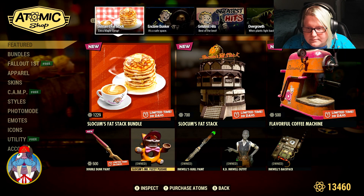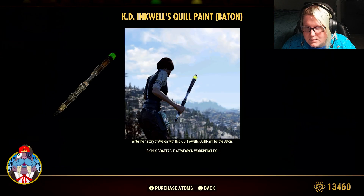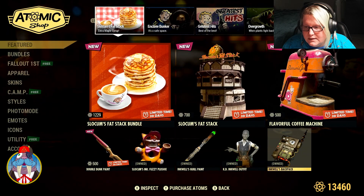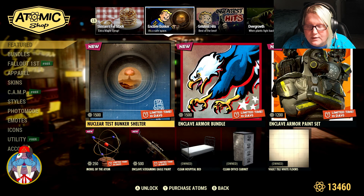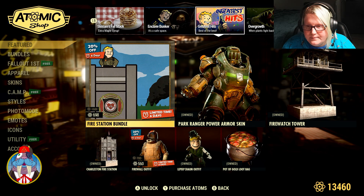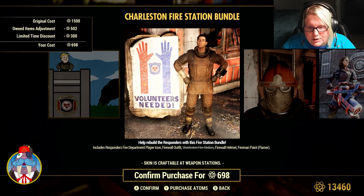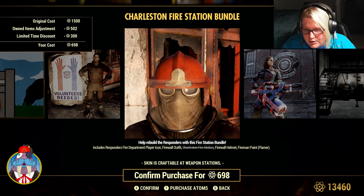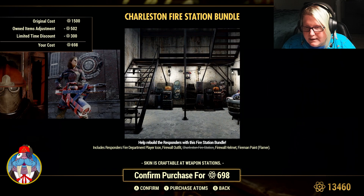Pretty cool looking. And then we have Inkwell's Quill Paint for the baton, the Inkwell Outfit, and Inkwell's Backpack — those are from previous scoreboards. Then we still have all the stuff from last week. And then we have the Fire Station Bundle, which has the Responder's Fire Department Player Icon, Firewall Outfit, Charleston Fire Station, Firewall Helmet, and Fireman Paint Flamer. That is pretty cool.